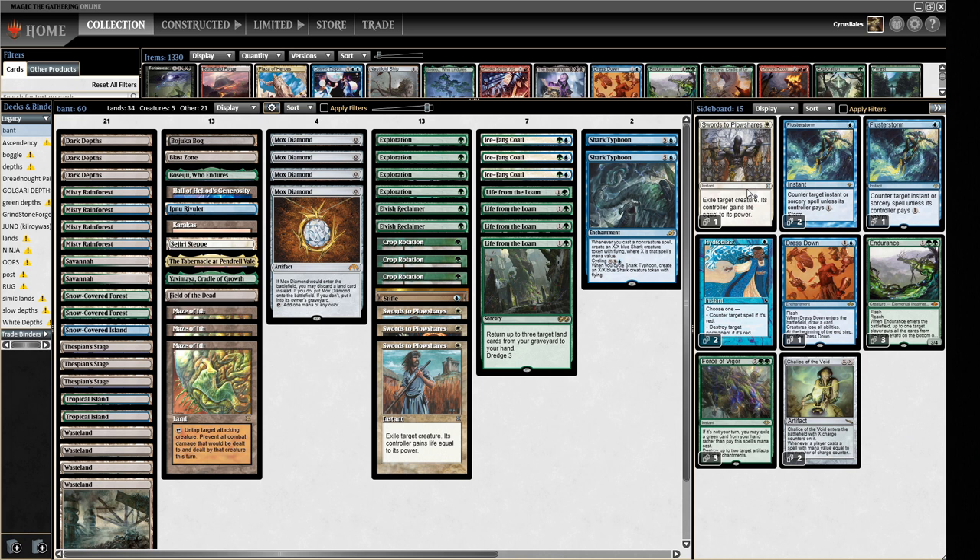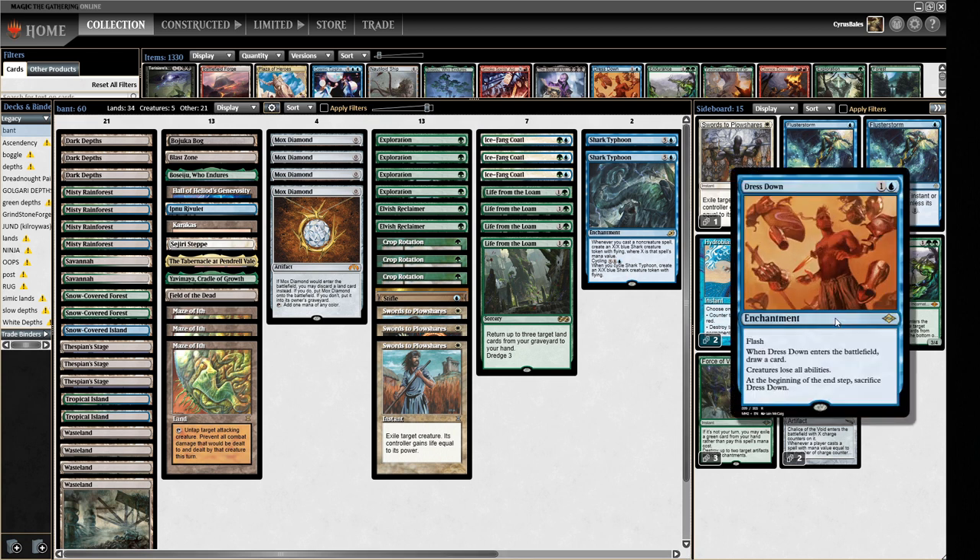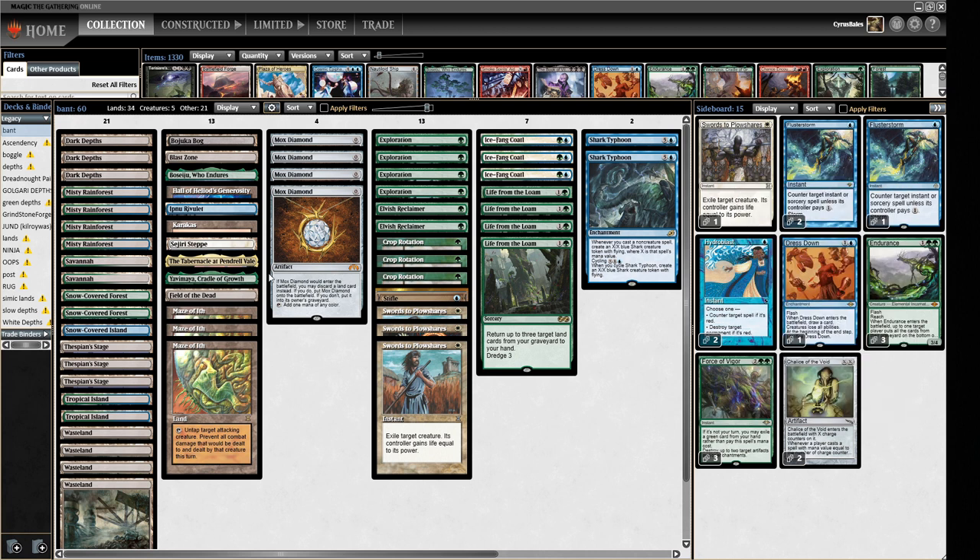Sideboard-wise, we've got an additional Swords to Plowshares in case we need to kill more creatures. We have three Flusterstorms — land-style decks are traditionally very bad against Storm so this helps. We've got two Hydroblast as a catch-all answer to Blood Moon, which is a good reason to run blue. We have one Dress Down to use against things like Urza's Saga tokens, and it's also important to note we don't have our own Urza's Saga plan.